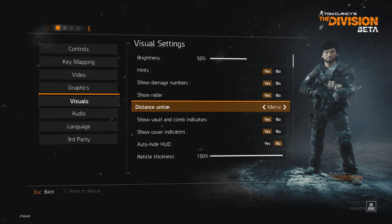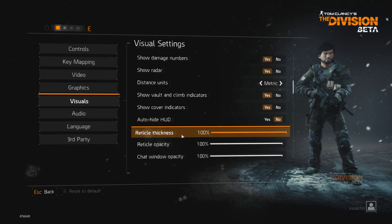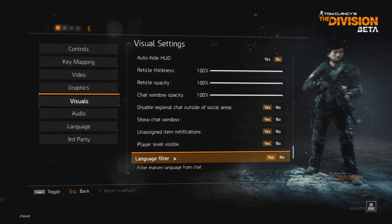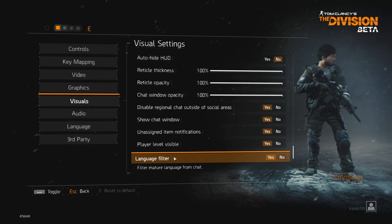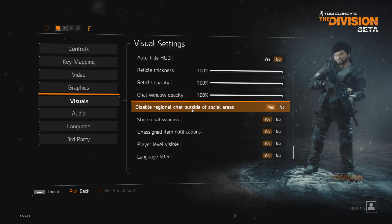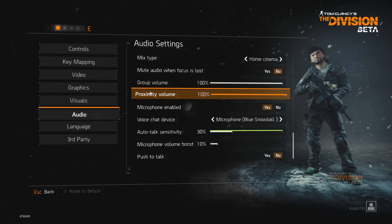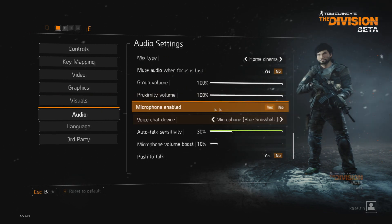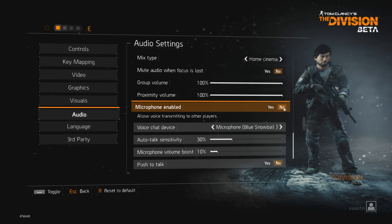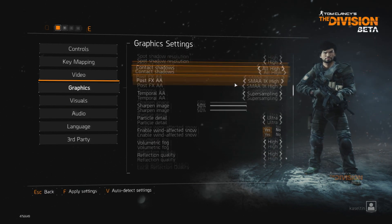Actually going into the setting options of the game, I was honestly very surprised at the hefty amount of different options and settings at your disposal that are completely customizable. From audio to graphics to gameplay, there are so many options available, especially when it comes to graphics. It really looks and feels like Ubisoft did not half-ass the PC version of the game — just look at all these graphics options!